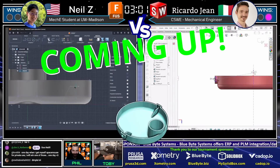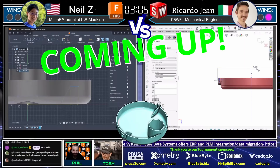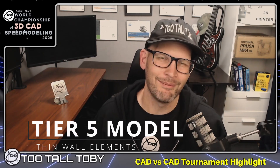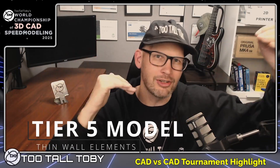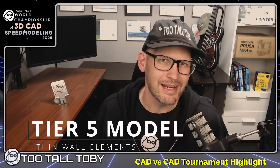I think I know what he's going for here, and yeah, it's one of those things that can frustrate you mentally when you're trying to make a sphere and you realize it needs something to go around. So this is one of my favorite battles from the entire tournament — this is a tier 5 model with a thin-walled element, and what I really like about this battle is that when you've got a thin-walled element, the order in which you construct your prior features really becomes important.